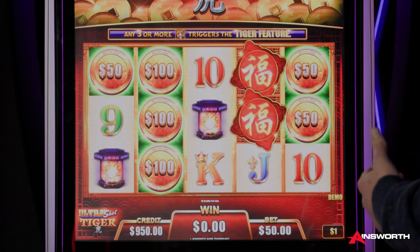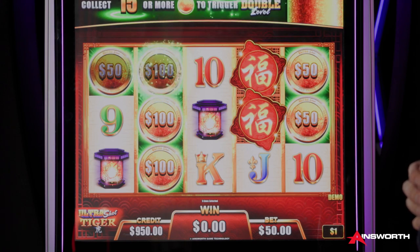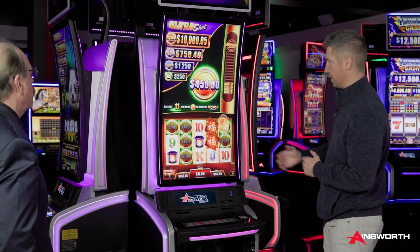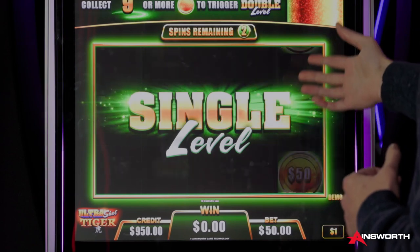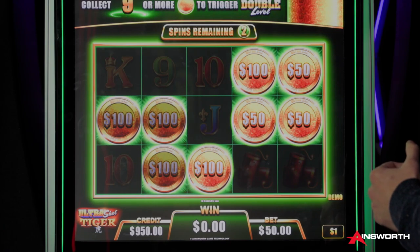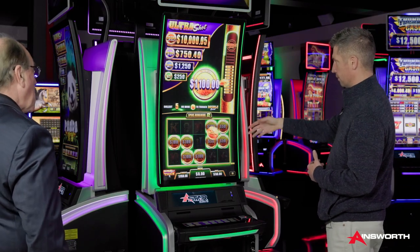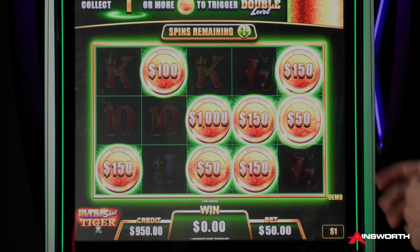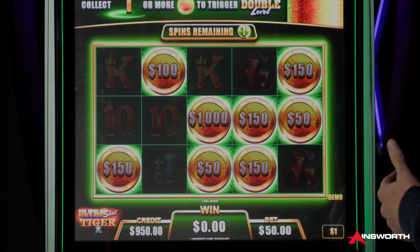But the real chase here is going to be in what is called our hold and stack feature. The player will come into these levels, collect their coin amounts — this was a $50 bet, so they're collecting coin value. Now the board will clear, and they're collecting values of the coins, as well as trying to fill these ladders to get to a second level. There's a single level you start at, and you will fill it here.